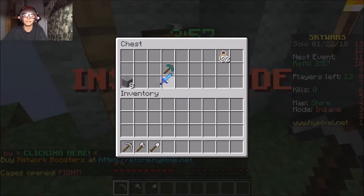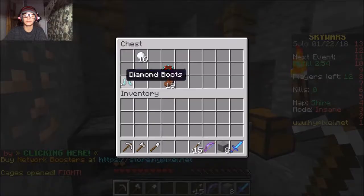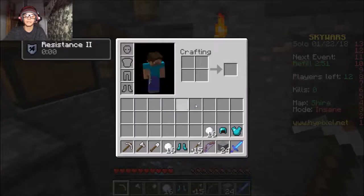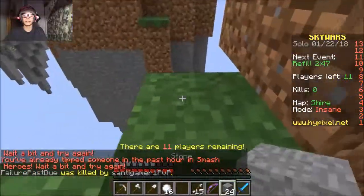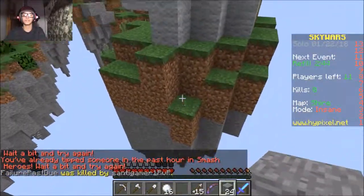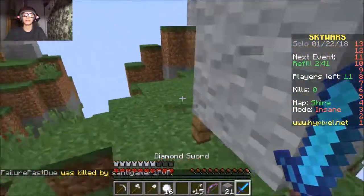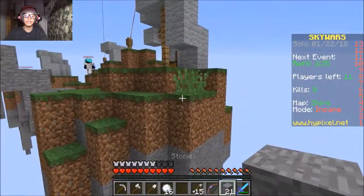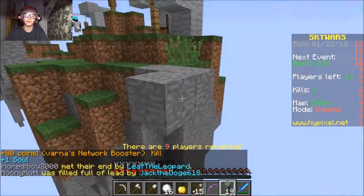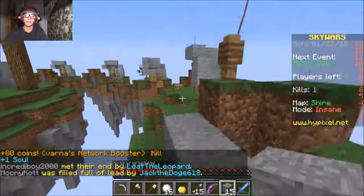I just need something to automatically sprint because this is just painful to do without it. Okay, here we go. I actually almost just jumped to that island to do a block clutch, but then I realized that would kind of go against this whole challenge thing. There we go, got that guy. It's actually kind of fun playing this way — like, it just brings back memories of being bad at the game and stuff. I don't know, it's kind of cool.